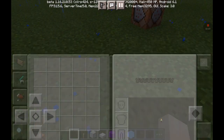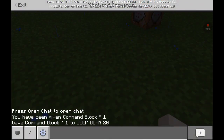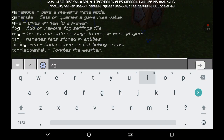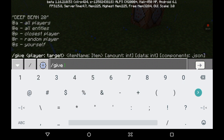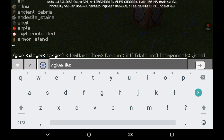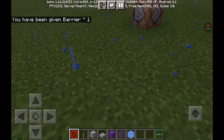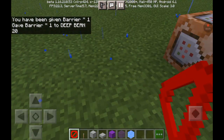Today's video is about how to get rare blocks that no one knows about. So enter your chat area and type in: give, your name, barrier. That is a barrier block.